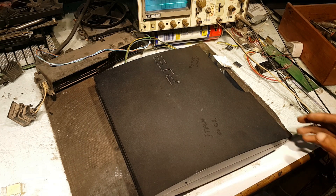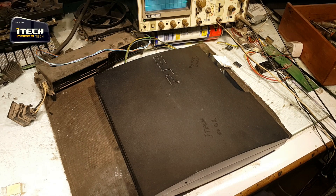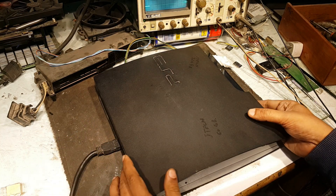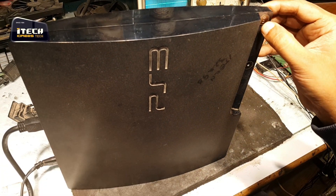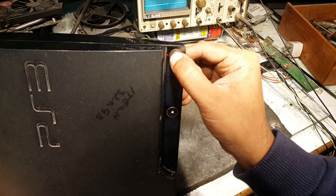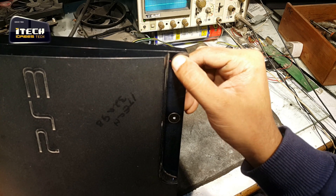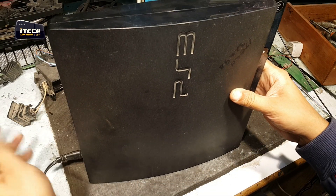Good morning guys, today I am with a PS3 Slim. It has a sort of fault that is called the Yellow Light of Death. As you can see: green light, then yellow, then three beeps, then red light blinking. There is a fault, so let's check it.